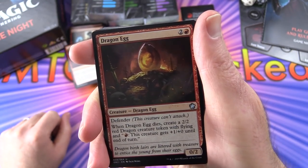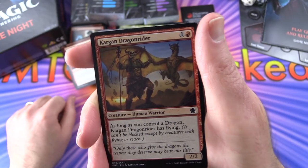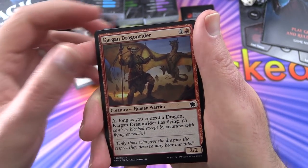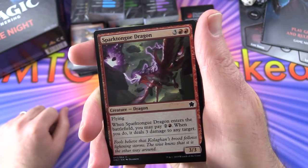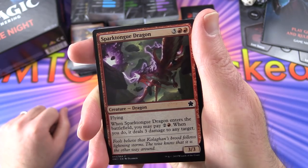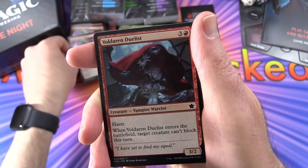Dragon Egg - when it dies, create a 2/2 red dragon creature token, 2 of those. Kagan Dragon Rider - as long as you control a dragon, this guy has flying, which is very helpful as it lets you get over opponents' creatures. Spark-Tongue Dragon with flying - if you pay the extra cost it can deal damage to any target, 2 of those.